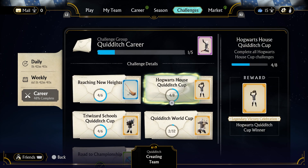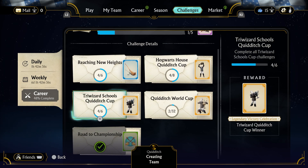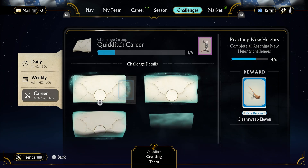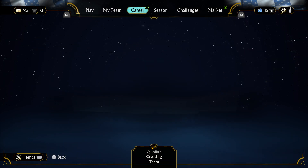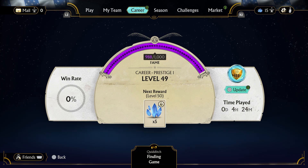You also have the campaign: the Hogwarts House Cup, the Triwizard Cup, and the Quidditch World Cup. New Heights is just the maps that you play on. And there's the season. The win rate is showing 0%, so I feel like they need to work on that — make sure that's updated correctly.